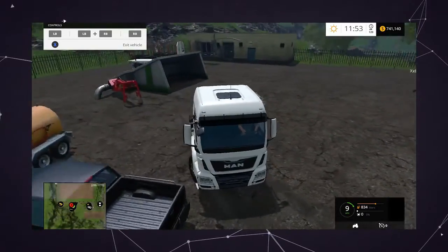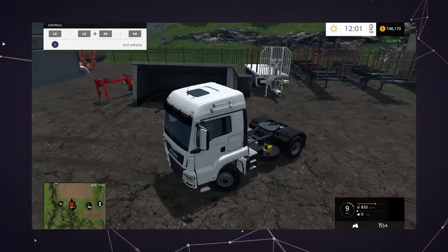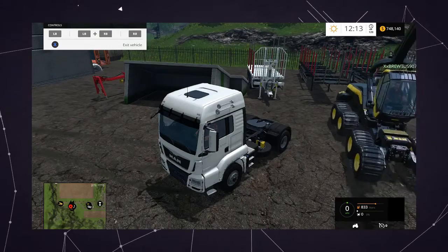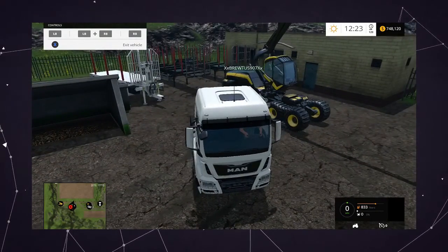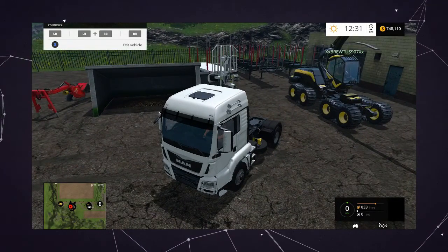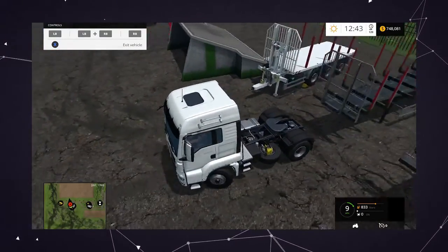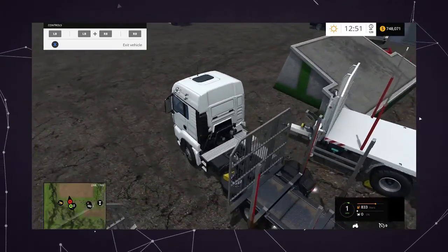Which trailer do you want me to use? Do the one that detaches. What do you mean Don, you can't grab them. The white one? The white one or the big one? Use the big one then.